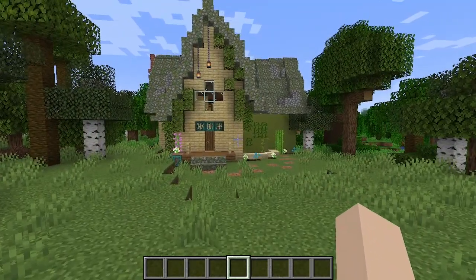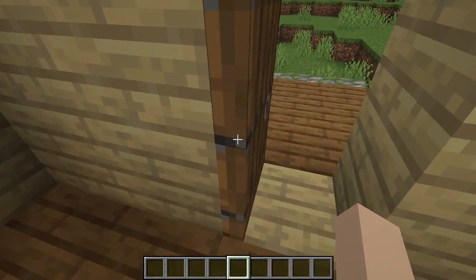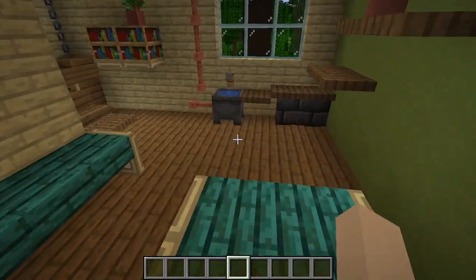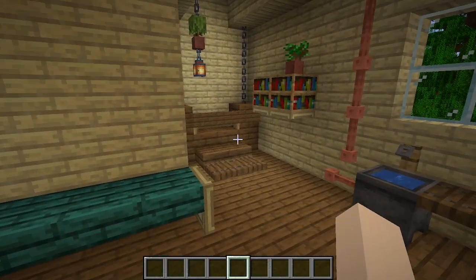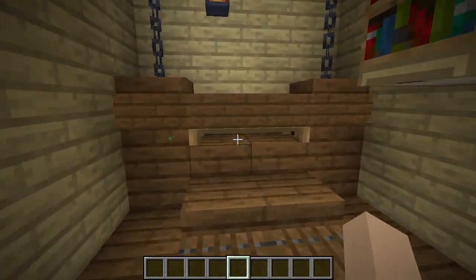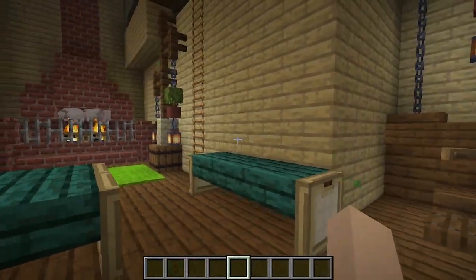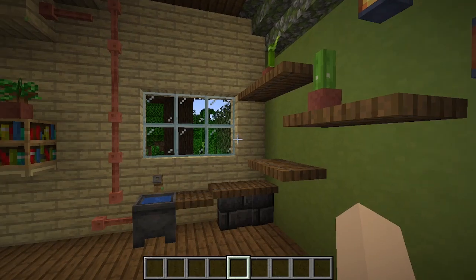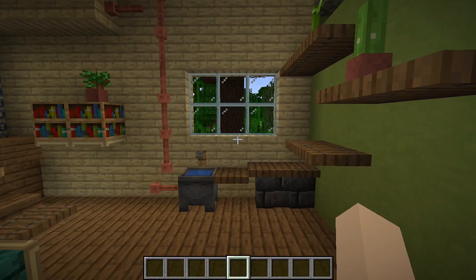There's just little bits of flowers, this big beautiful fireplace, a couple of sitting areas, and a very cute bed I might point out. That's adorable. This kitchen is set up a little bit similarly to the one in my survival world in my main first house.